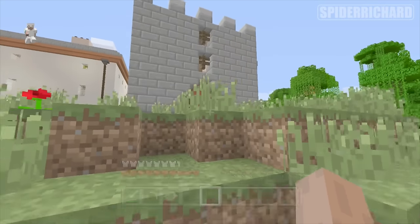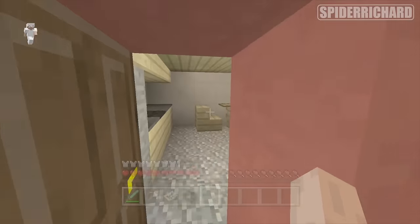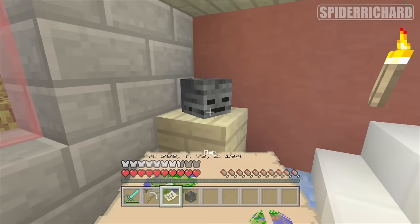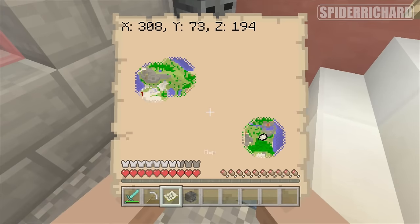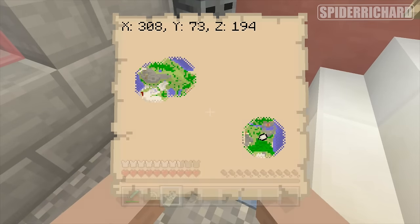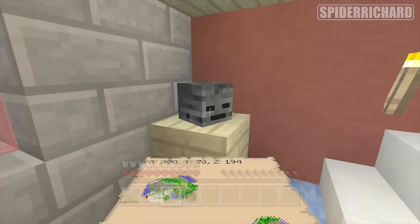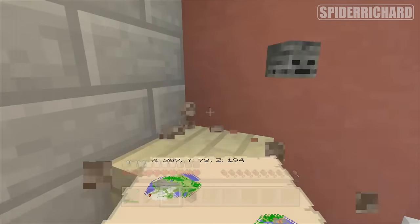The second wither skull is inside this little castle-like building. If you go inside, it is here — I guess it's supposed to be the TV because it's in front of the sofa. On the map, it is in the bottom right, at coordinates 308, 73, 194. Pick that up and then we'll go get the last one.